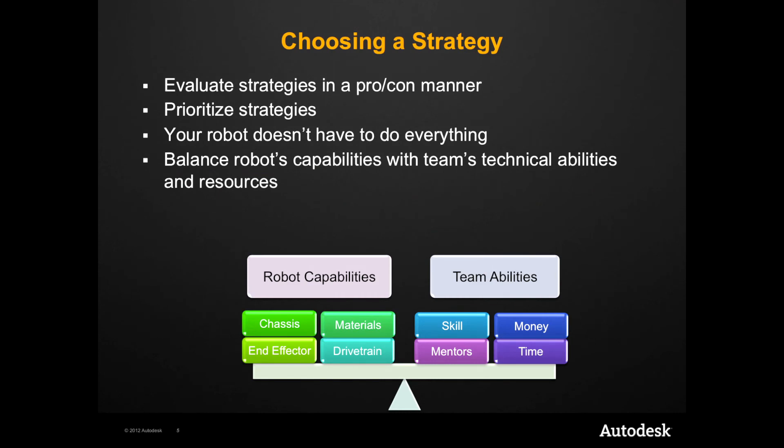Once you have all of your ideas introduced and on the board, begin evaluating each idea in a pro-con manner. Consider difficulty, risk, and reward, and start by eliminating the high-risk, low-reward ideas and working your way in from there.